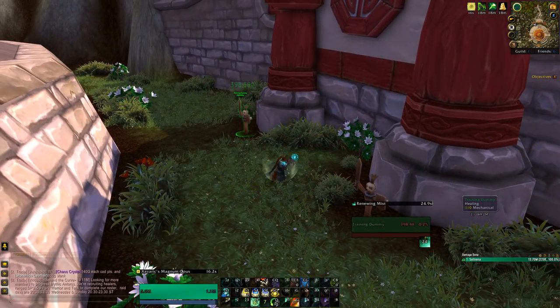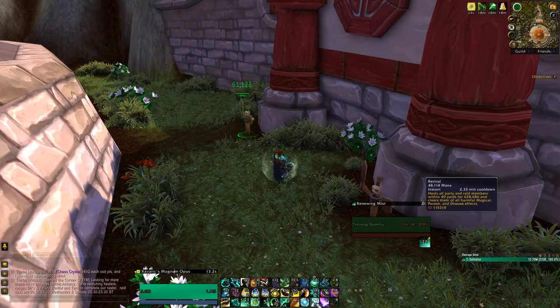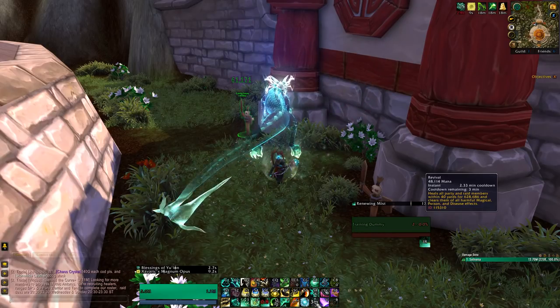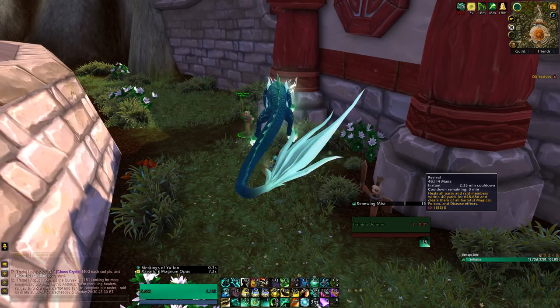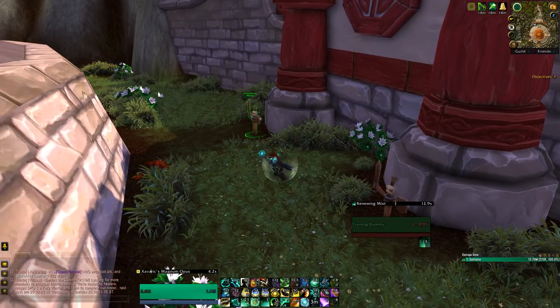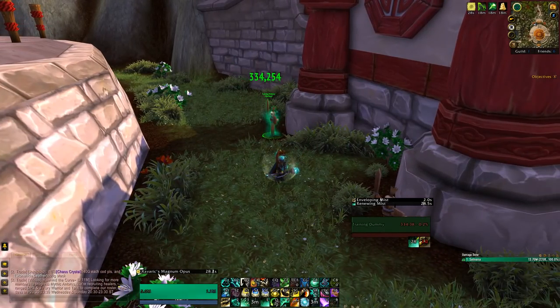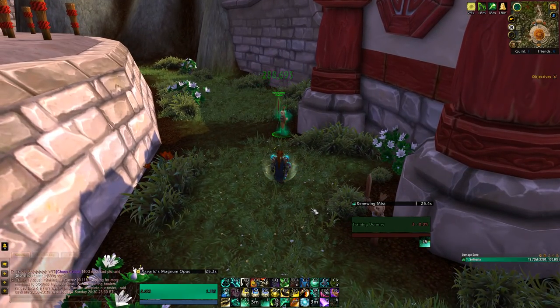So cooldowns. Revival is your big raid cooldown healing everyone, so usually it'll be called out, but otherwise use it when everyone is damaged, as much as you can throughout the fight. Life Cocoon is your tank cooldown, used as an oh-shit button for the tank or someone else that's about to die, or when you want to prevent some damage. Remember that it also applies Renewing Mist and Enveloping Mist, so you're gonna heal for a lot more, essentially topping them.